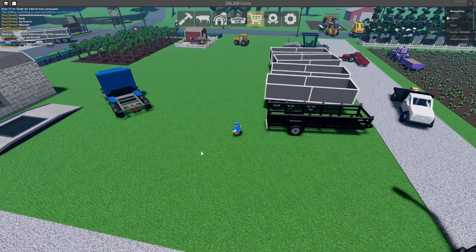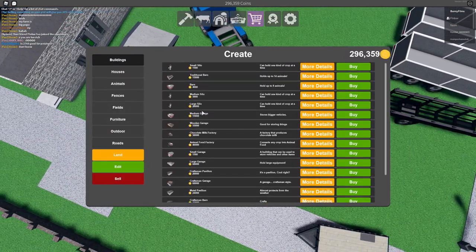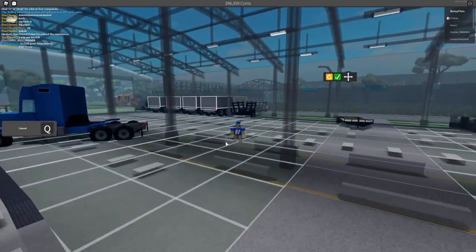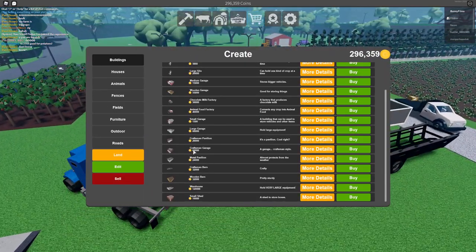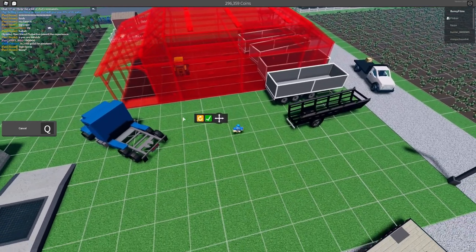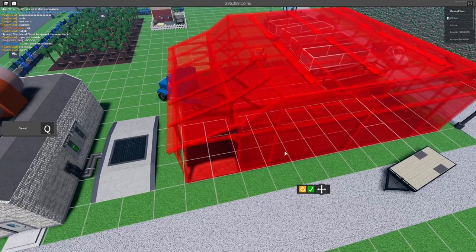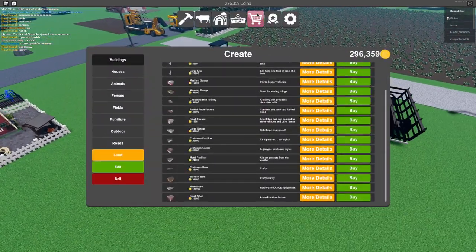The next thing on our agenda is to build. Under buildings, I want to build a garage — I keep adding new garages or pavilions. The wooden garage has four garage doors, allowing you to pull in from one end and pull out the other, which I find really convenient. We're going to get one of these garages down in just a moment.